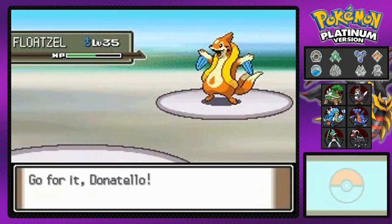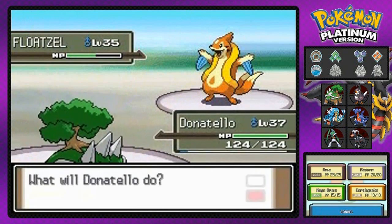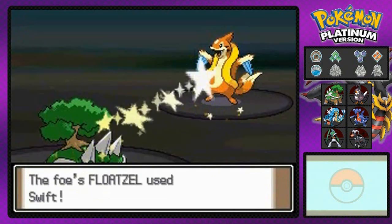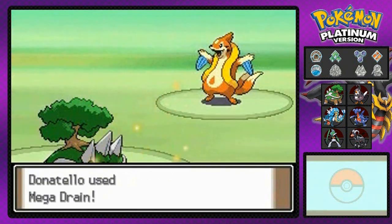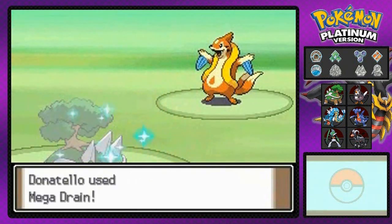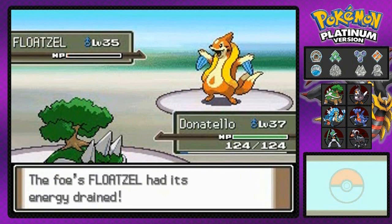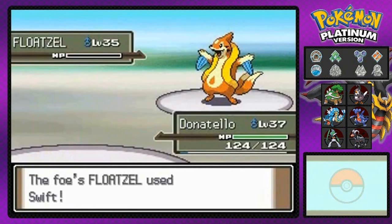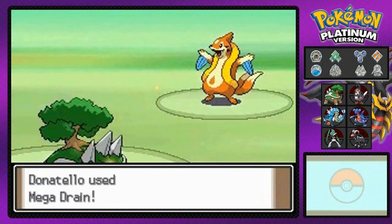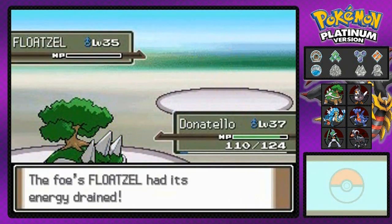Let's go with Donatello. Donatello, don't let us lose to this guy, because he will never live it down — he will always have that one victory, kind of like Gary did in Pokemon Yellow. Mega Drain — let's do this. And look at that, Floatzel has been eliminated!